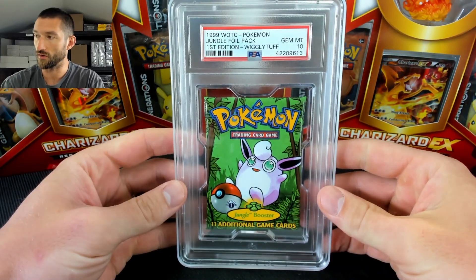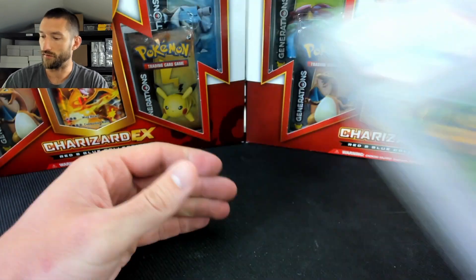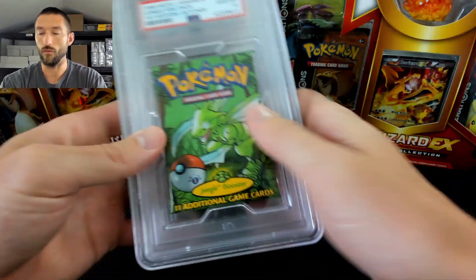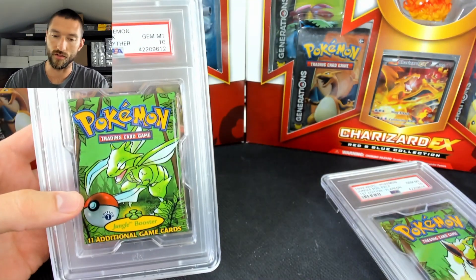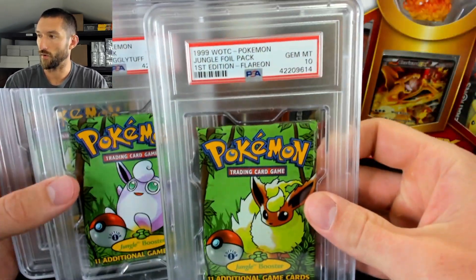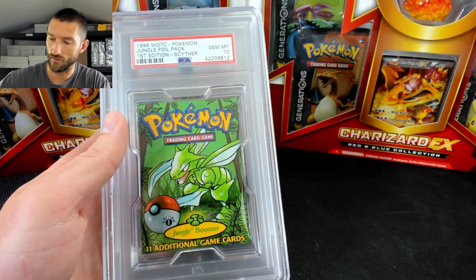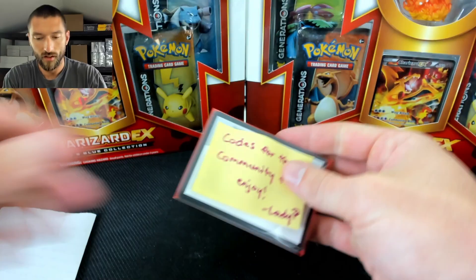We also have some jungle booster packs. We have first edition with the Wigglytuff artwork, the Flareon artwork, and we also have it with the Scyther artwork — so you can get all three and they're sequential. If you saw that, it's 612, 613, and 614. You should just be able to search these. PSA 10 GMMit pack — I don't have too many packs up.